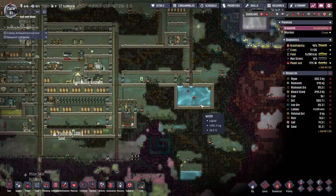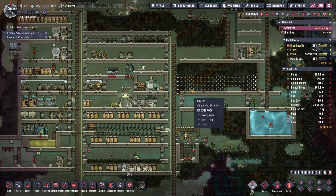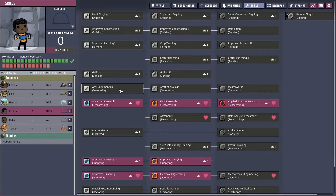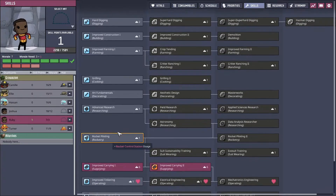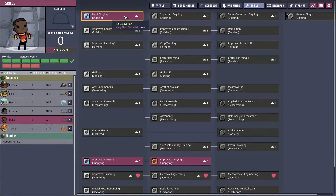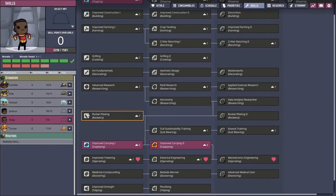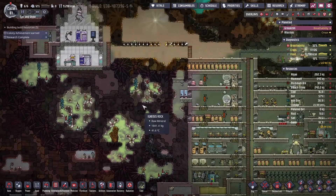We're going to go ahead and let them just work on some basic jobs here while I figure out who I'm going to send over to the other asteroid. I think it's going to be Ruby because Ruby's got the lowest skills, but we're going to give Ruby some digging and then send her over there so they don't get stressed.